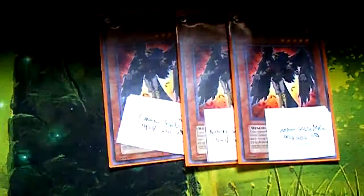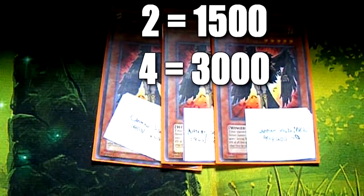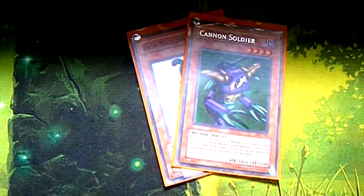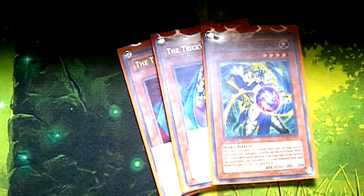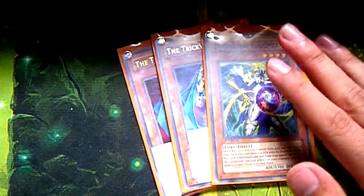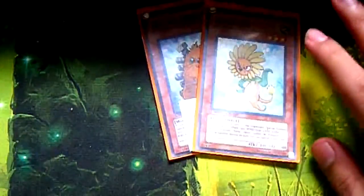To start off, we have three Cannon Soldier MK2. They're 1900 beaters, level 5. It requires a tribute — you tribute two monsters on the field to inflict 1,500 to your opponent. Then I'm running two Cannon Soldiers, basically a weaker version of MK2: level 4 Dark, 1400 Attack. You tribute one monster on the field to inflict 1,500 to your opponent. Three Dimensional Alchemists, mainly because this deck is really slow, so any extra mill I can get will be really good. And this is also great because if I get rid of any of the Cannon Soldiers, I can just get them back after they're destroyed.